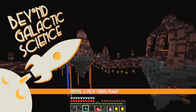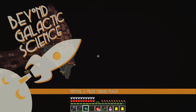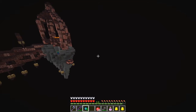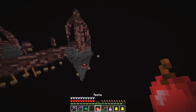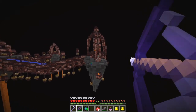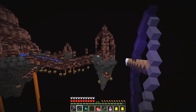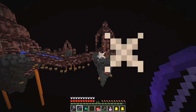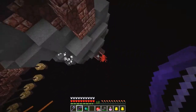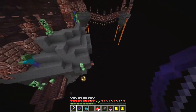Hello everybody and welcome to Beyond Galactic Science. At the end of the last episode we got the key and we've been going around having a look around the place. Now I've got this bow enchanted and I've been back home a few times. I'll get the bow enchanted up here and try to take out this skeleton who will shoot me like crazy if I don't. Most things just fall down and drop dead.